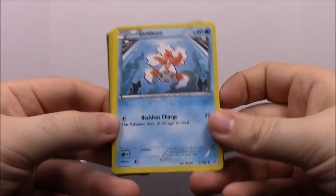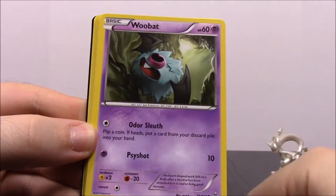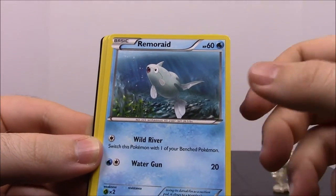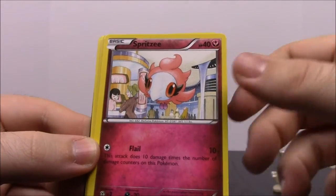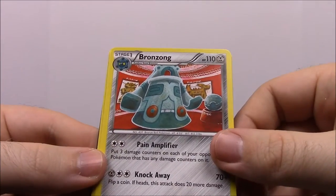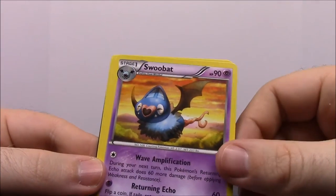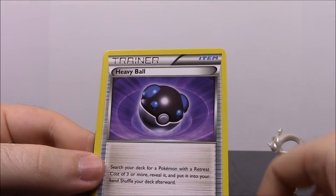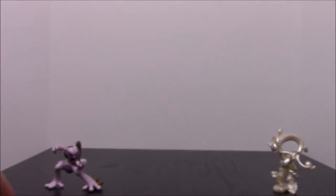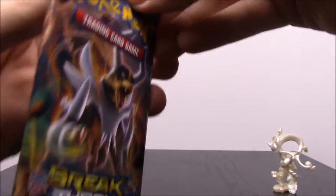In the first Breakthrough pack from the Y box we have Goldeen, Woobat, Axew, Remoraid, Spritzee, a shiny Haunter, Bronzong, Swoobat, a Heavy Ball Trainer, and a special energy Trainer.